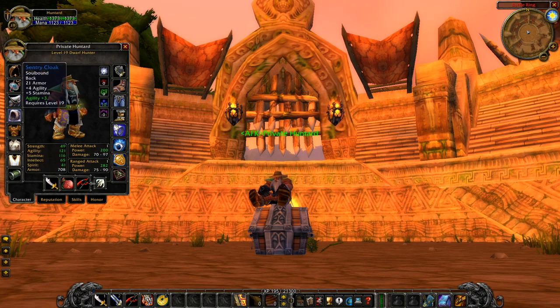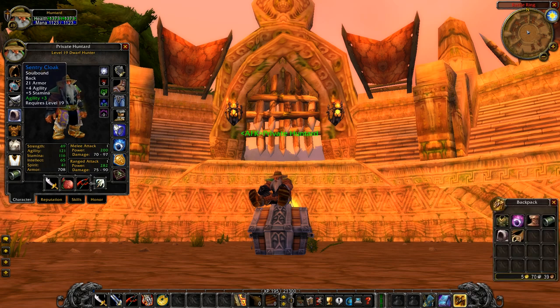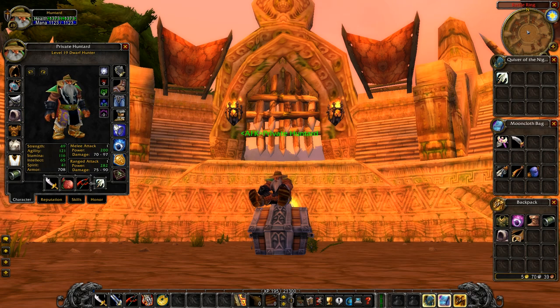For the cloak, the Sentry's Cloak is the main agility cloak — slap three agility on that. My recommendation is also to get a second Sentry's Cloak and put plus five all resistance on it, because you're going to come across a lot of casters. Swap to the resistance cloak when going up against casters or in 1v1 duels with them to help you out.